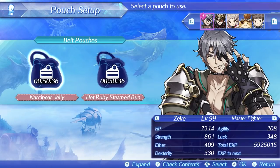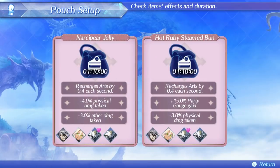For desserts I like to run Narcipir Jelly and Hot Ruby Steamed Bun. These are the best desserts you can pretty much have — they both restore arts by 0.4 each second and they have some good bonus effects.